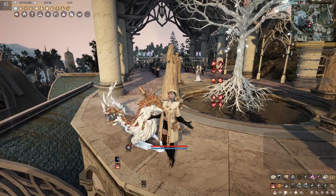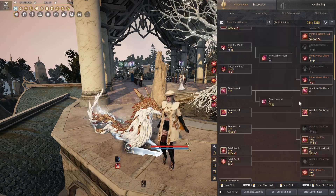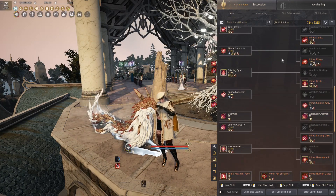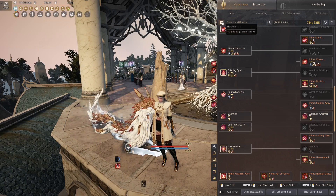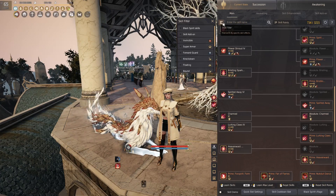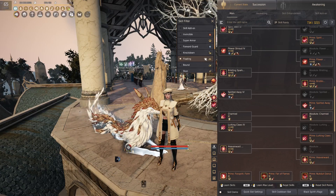Next, very important information: you need to know your class, because for most bosses you need to do specific types of CC skills to pass the mechanics. In case you don't know which ability does what, head over to your skill tab, click on the top left skill filter button, and select whichever CC ability you want to use to know which skill applies that debuff to the enemy.